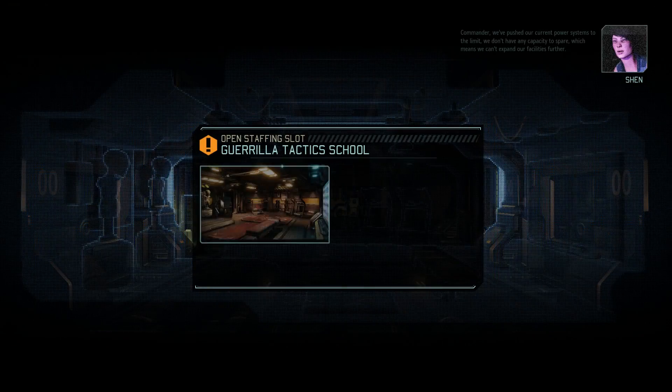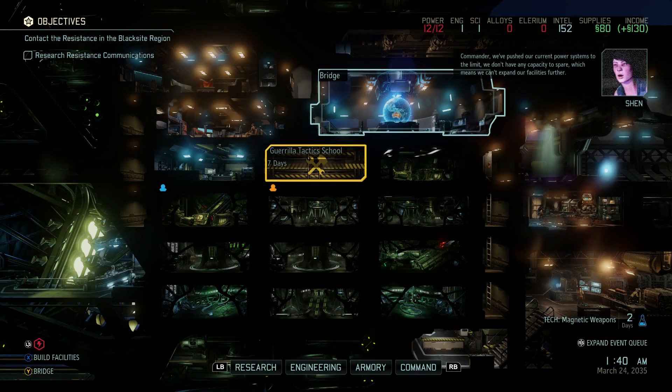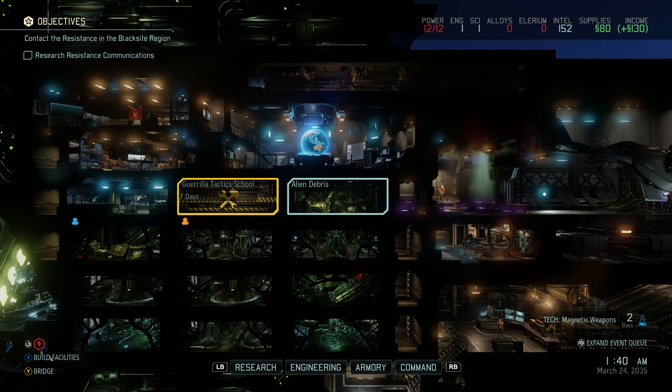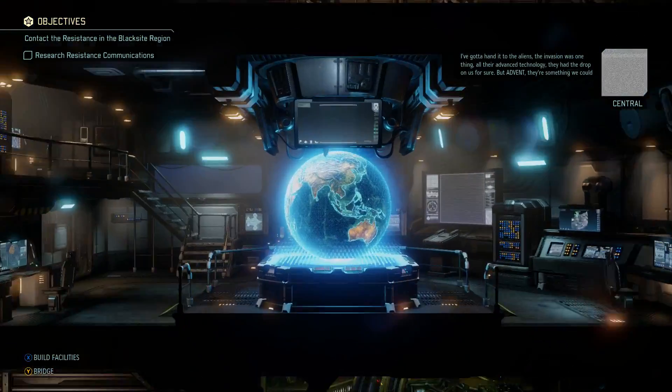I'm going to throw up the Tactics School. We don't have any capacity to spare, which means we can't expand our facilities further. As you can see in the top right of the screen, we see our power constraints — we're currently at maximum power. So after this facility gets built, I'm going to build a power station here.